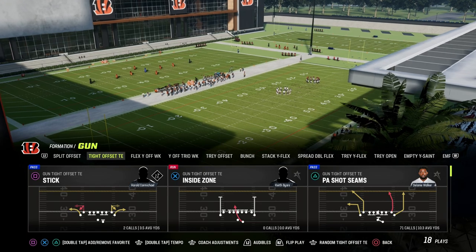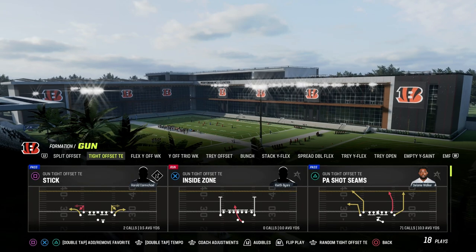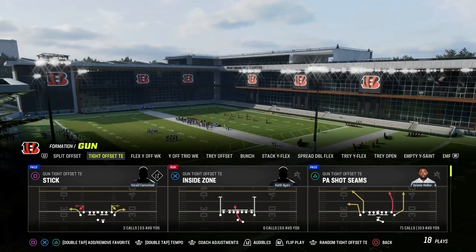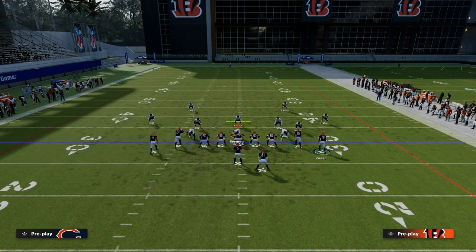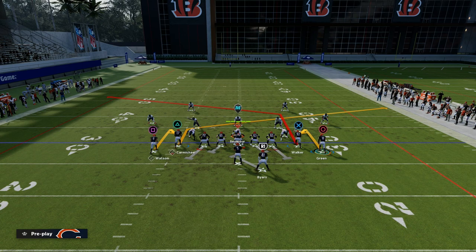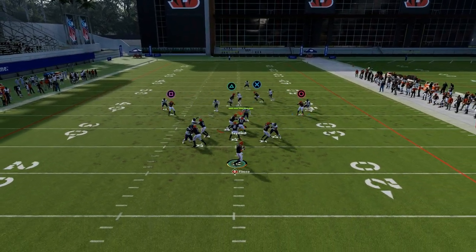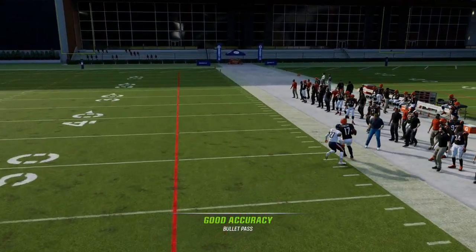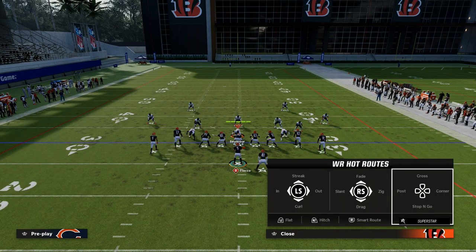The play we're looking at today is a very good short yardage play. You can run it out of PA Seams or anything — it doesn't matter what play you're using because it's all hot routes. The setup is fairly straightforward: we're going to hitch both outside receivers, slant the left side receiver, and post the right side receiver. The slant-post concept is one of the best concepts in the game for attacking man-to-man coverage — super simple, super effective.